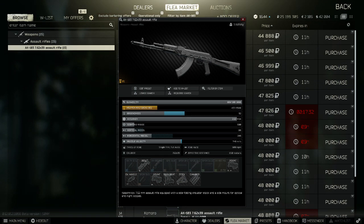The AK-103 is available from Prappa at loyalty level 3 for 48,000 rubles. It is fully automatic, has a decent rate of fire, is highly customisable, and packs a devastating punch.